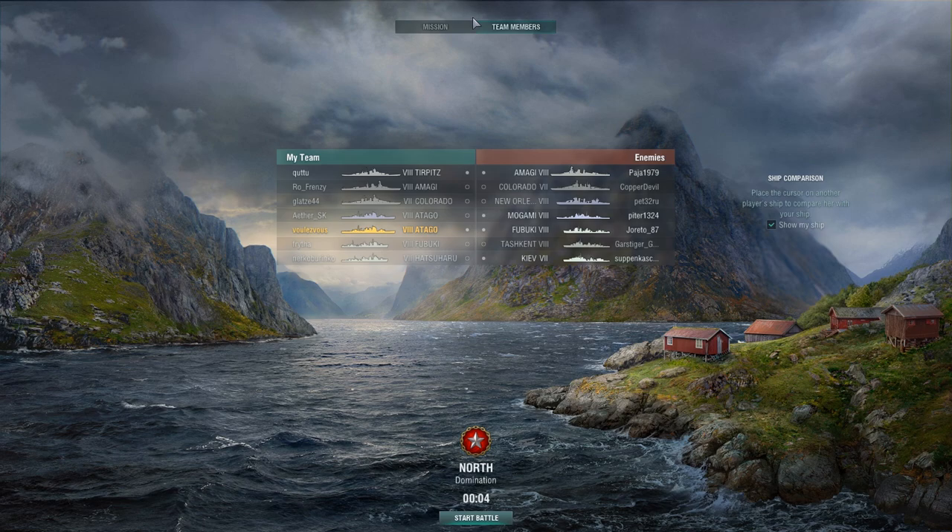As for the players on the enemy team, the only person I recognize is the Amagi captain. I've seen him at ranks 4 and 5, which means he is quite a proficient captain and will be the major threat. On my side, I have played with and against the Fubuki captain and I know he is someone I can count on. The rest of the team is a bit of a question mark.